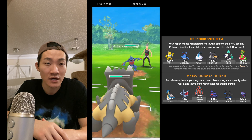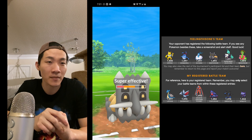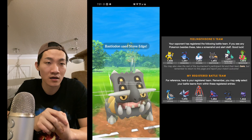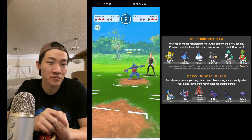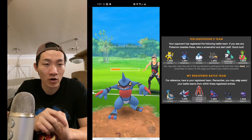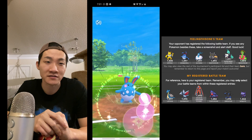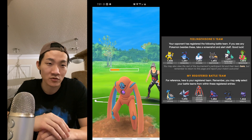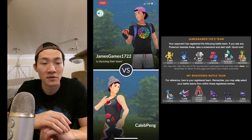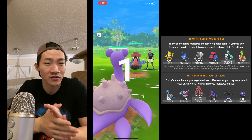Even if I land a Skull Bash it won't be enough to take out Azumarill, which also has decent energy. I quickly go in with Toxicroak — he switches to Bastiodon, which is interesting. He still has a comfortable lead. He drops a Shadow Ball, and I still have Deoxys Defense with a little bit of health. His Azumarill had plenty of energy and drops a Play Rough on me — had it been Ice Beam it would have been a bit closer. I end up dropping my second loss of the tournament.